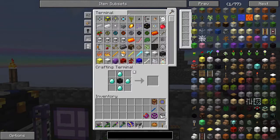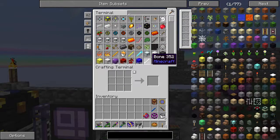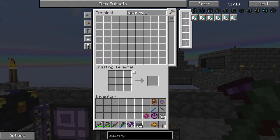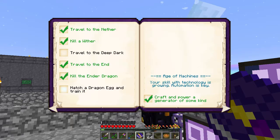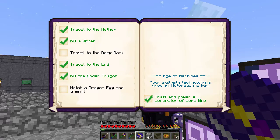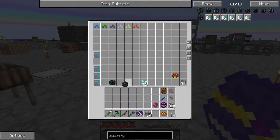Why make an ender quarry? It's used for a couple of things, but it's also really good for getting resources. We need one more piece... it takes so much stuff. Oh well — Ender Quarry, there we go! We've technically completed the Age of Machines — we've crafted an ender quarry. We haven't used it yet, but we will. I'm going to put it in storage for now, and then once we get to the Deep Dark, we'll mine it out with the ender quarry.